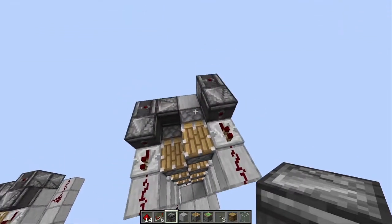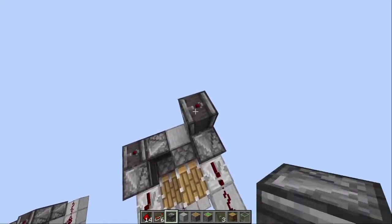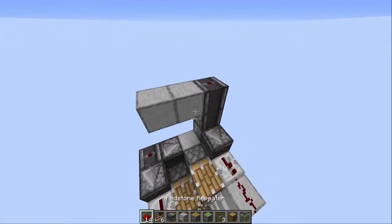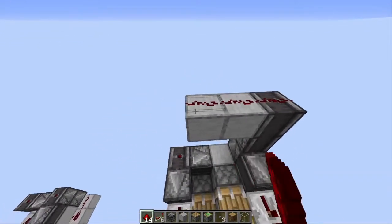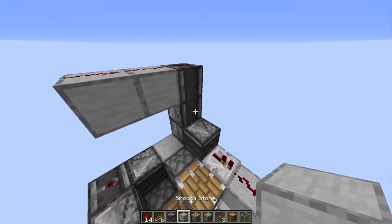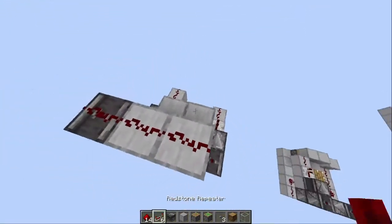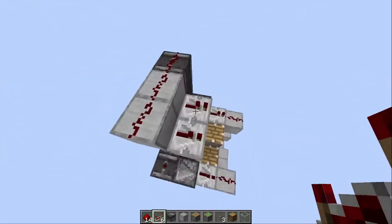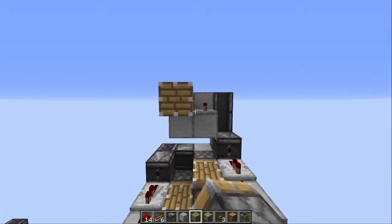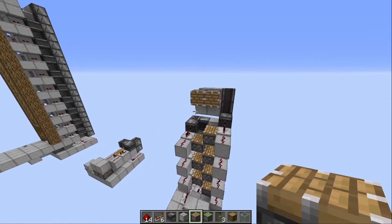After building the mechanism that brings you up, we have to make the ejection mechanism. To do this we place two more observers onto the top observer like so, with two blocks next to it. On top of the observer and the two blocks we place redstone. In front of that we place two blocks downwards from it on which we place two repeaters each on one tick. In front of the repeaters we place two normal pistons facing to the front of the build. This completes your ejection mechanism.